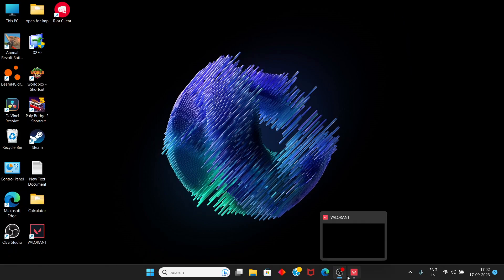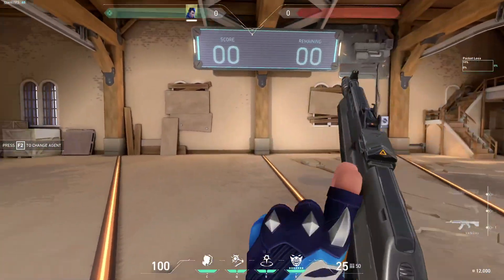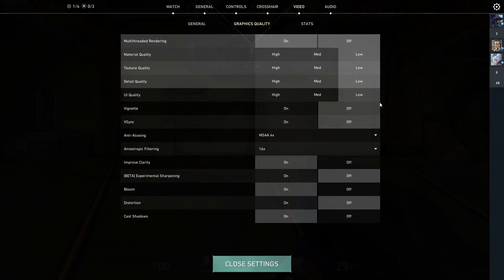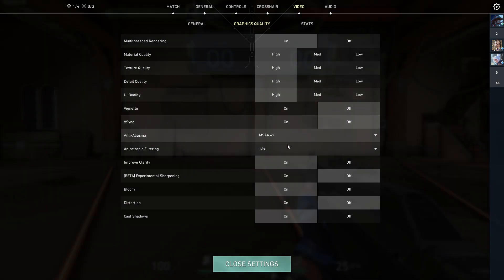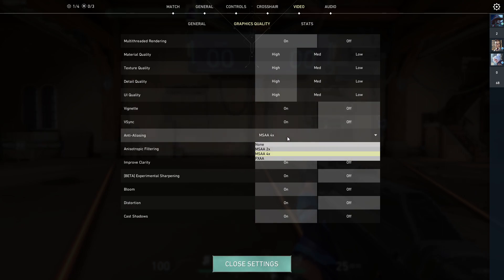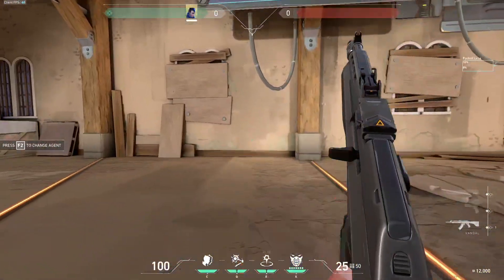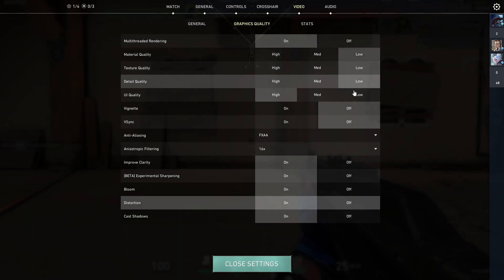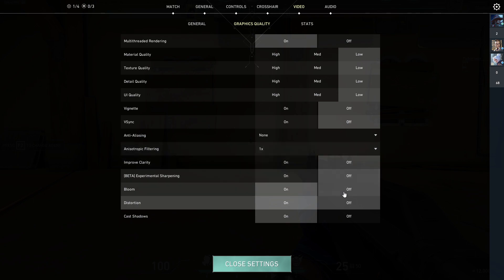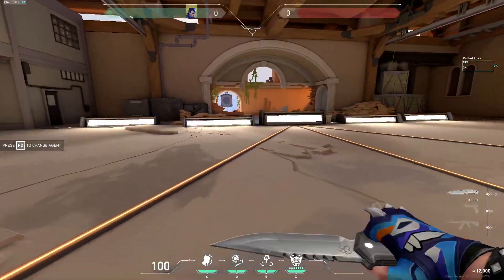Hello guys, if you are also stuck with your FPS locked at 60 no matter whatever you do, then this video will help you get to the settings. I can see everything is set to low, and even if I put everything on high, or max everything to max, or even decrease everything to low — we're still getting 50 FPS. So why are we getting only 50 FPS?